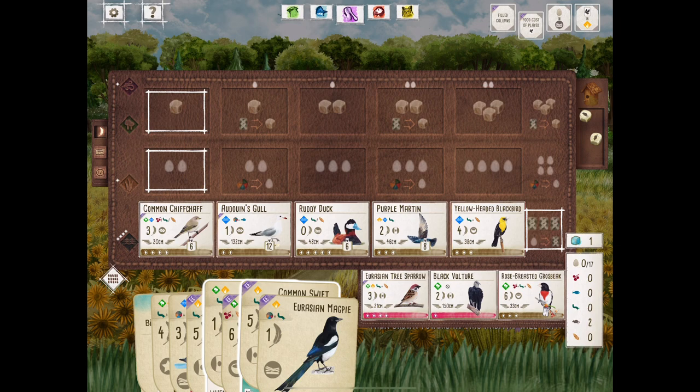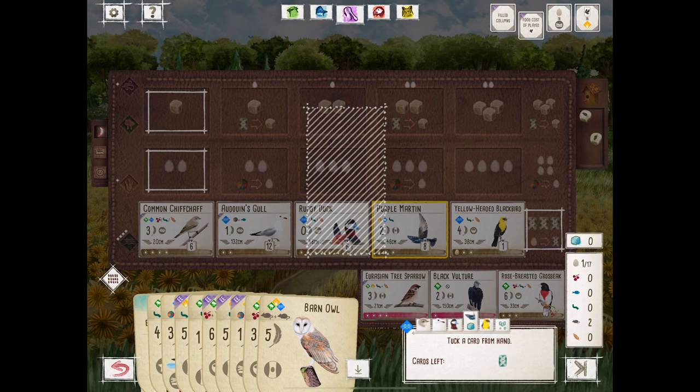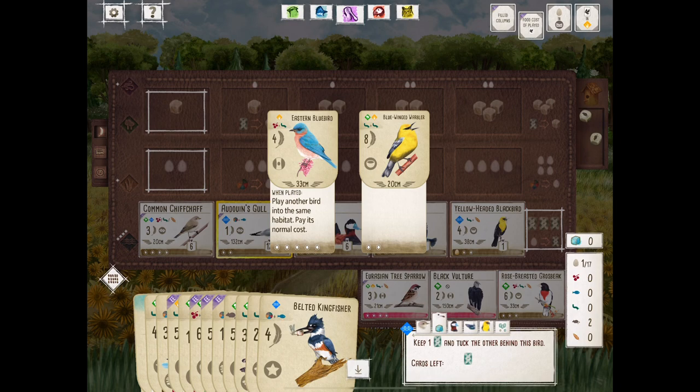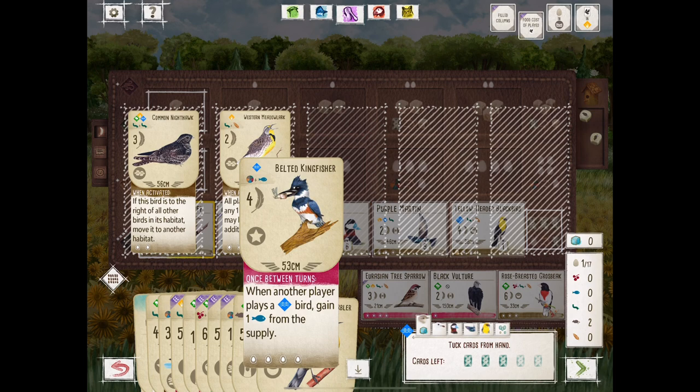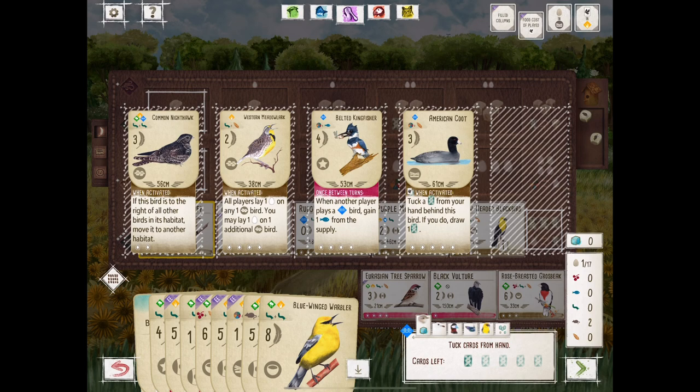This Spoonbill player — I probably shouldn't say it's my favorite because we're trying to be objective. But now we have a one, two, three, four — is this a nine-point engine? This is a nine-point engine very early on in the game with that Yellow-Headed Blackbird down. They were dealt pretty much the dream hand for a tuck scenario. We're just making sure we're tucking the right thing — sometimes you can get a little click-happy on the digital version.